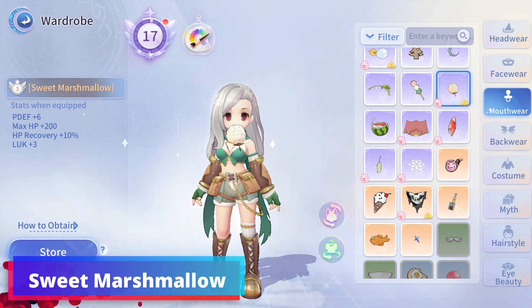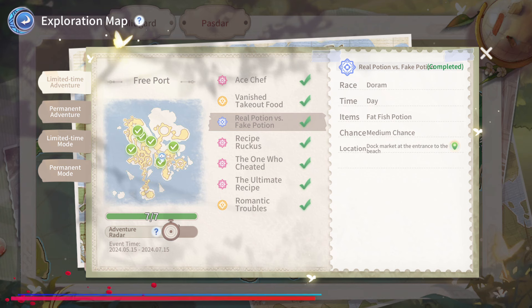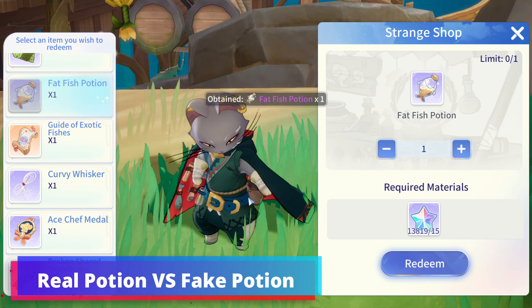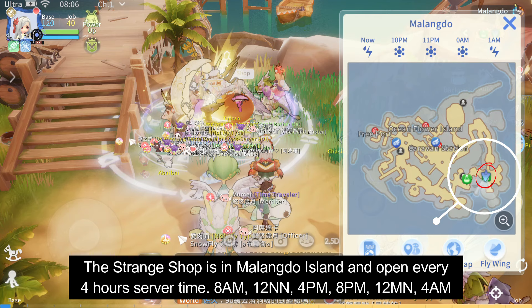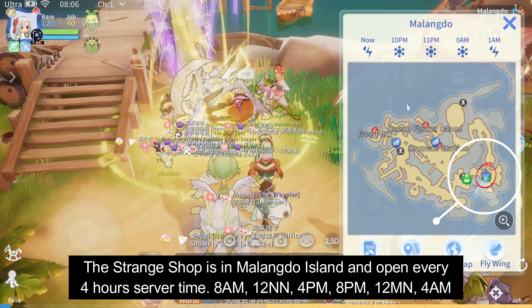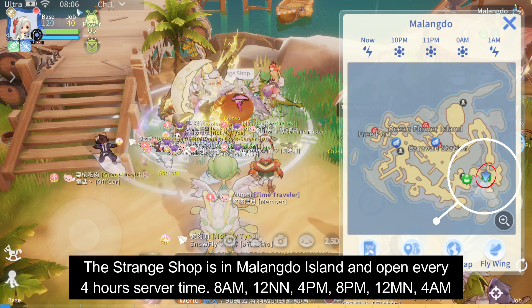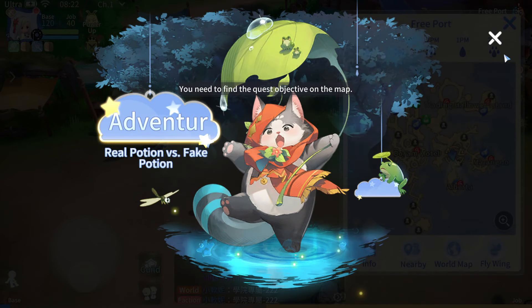You can get the Sweet Marshmallow after completing the Fake Potion Real Potion Freeport Island Quest. You need to be a Doram Race and have the Fat Fish Potion Trinket, which you can purchase in Malangdo Island's Trench Shop. You can trigger the quest during the day.